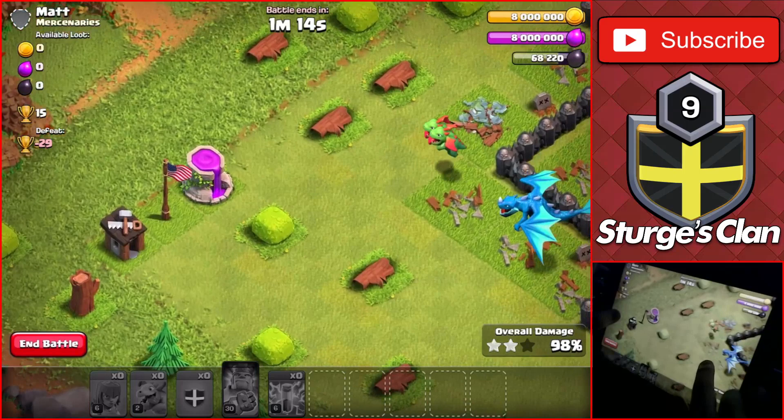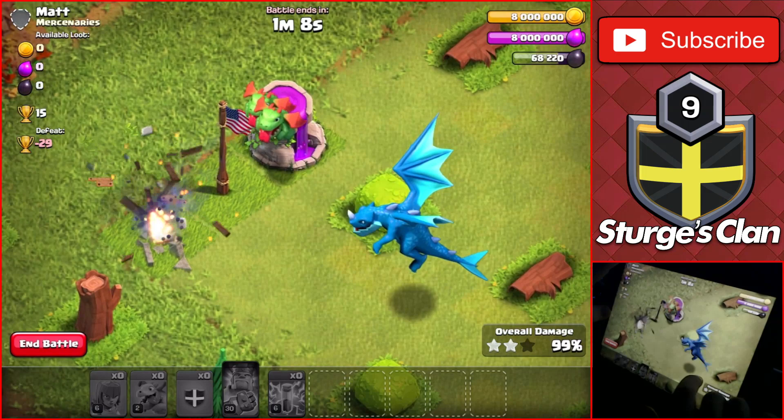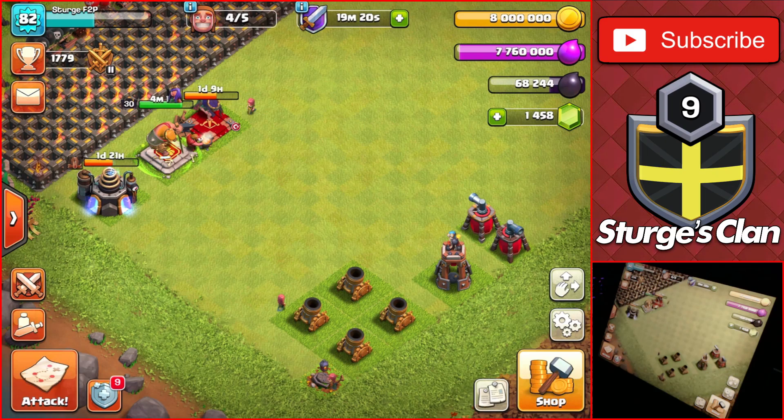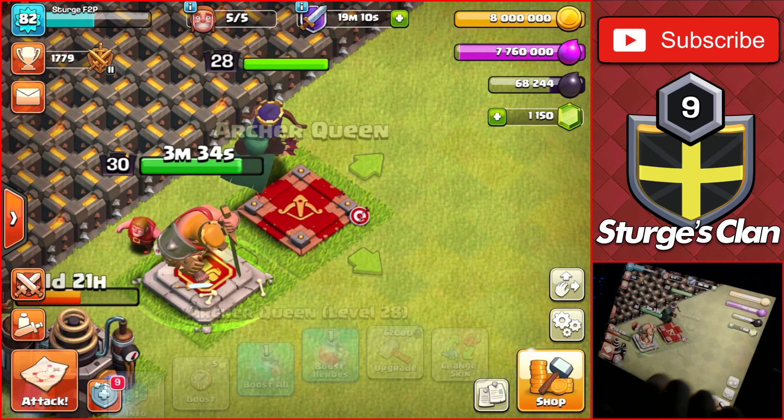We were able to get all the dark elixir on the base and only had a few defenses left before getting the three star on this rushed Town Hall 10. Towards the end of the raid there were a few builder huts on the corners of the base, so the electric dragon and remaining baby dragons had to fly around and take them out. They eventually got the three star with 50 seconds left to spare.